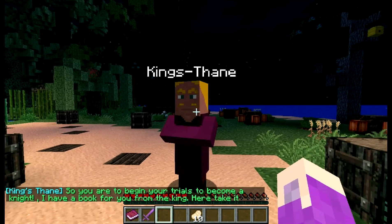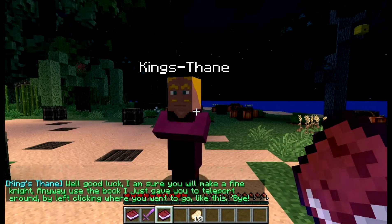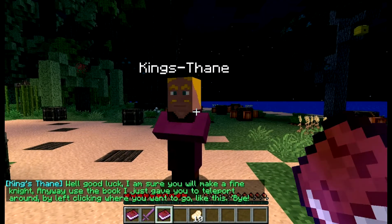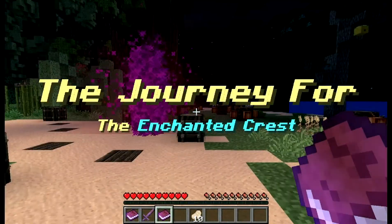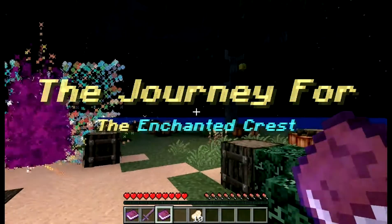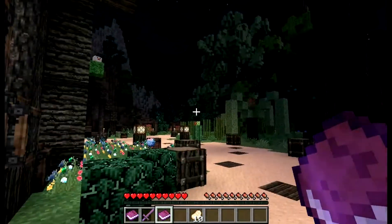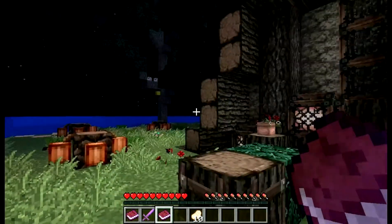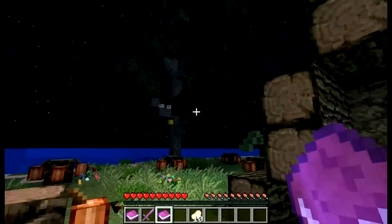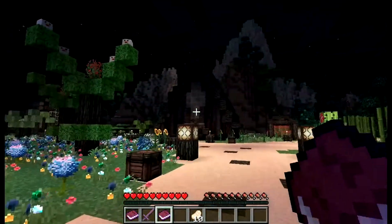Well, hello dude. So you are to begin your trials to become a knight. I have a book for you from the king. Good luck — I am sure you will make a fine knight anyway. Here's the book I just gave you — to teleport around by clicking. The journey for the intention is next. Well, that was fancy. I want to look outside — it's very nice. All right, so let's go.